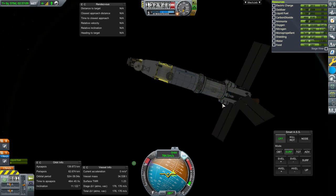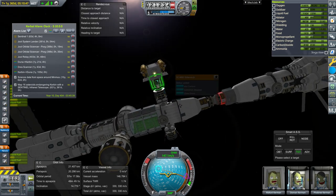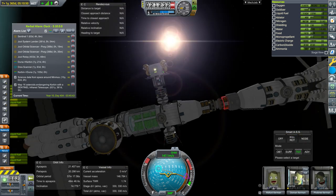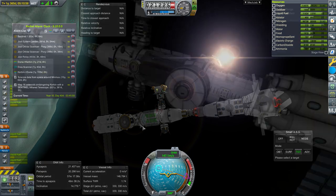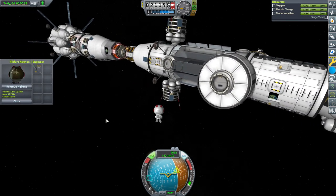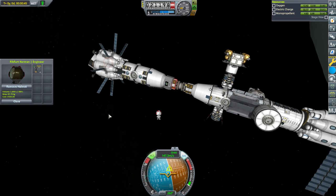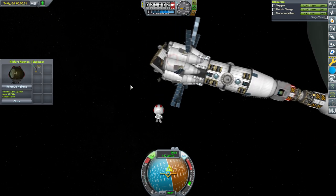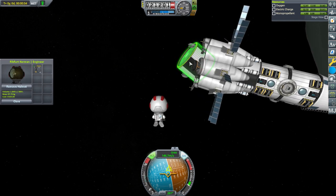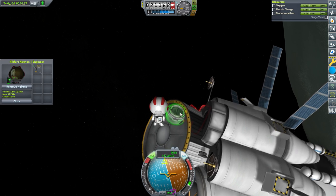We're back at Euphrates station, and maybe we can get some more science from here if we reset the science junior and bring that down. Problem is we don't really have a pilot here anymore — we have two scientists and an engineer. I sort of want the engineer to handle that thing. It's got two docking ports on it. I haven't done a whole lot of KIS and KAS stuff anyway.